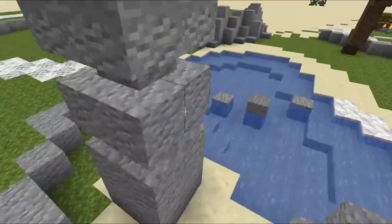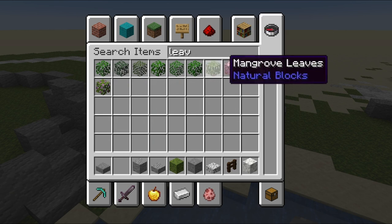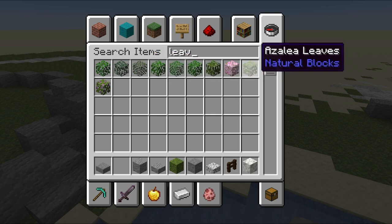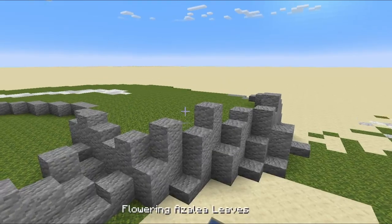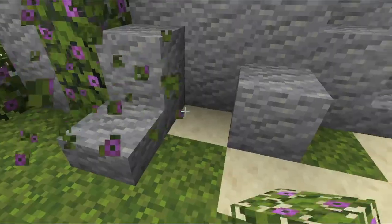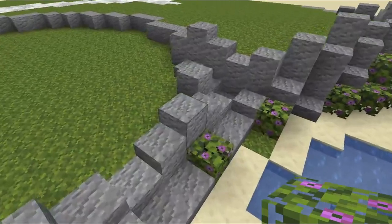Now let's go ahead and finish that up. Additionally, we can add in leaves. Depending on the part of the garden — for the zen garden, we could go with cherry leaves, it would look pretty good. We could also do things like jungle, which would fit the scene too. But personally, I'm just going to go mainly with the flowering azaleas. I just like flowering plants in general — it's always a nice touch, even with real-world gardens. So we're going to mix these in: not too much, but not too little either.